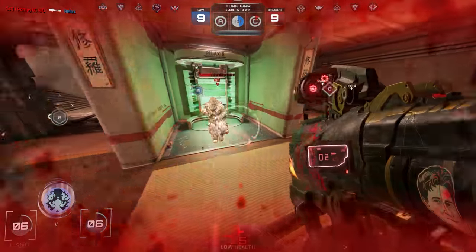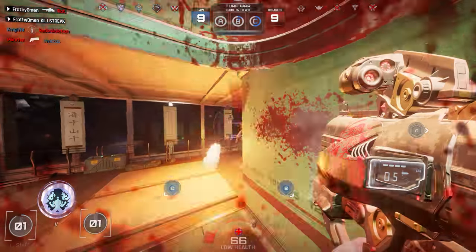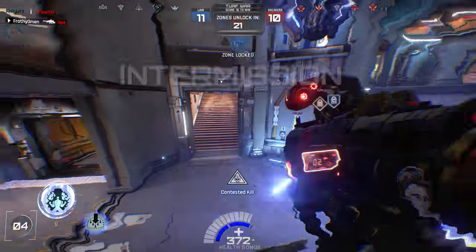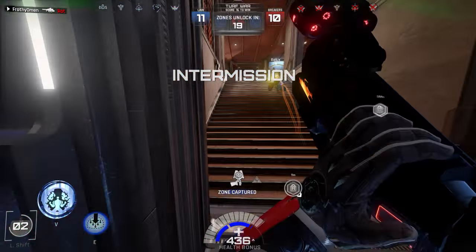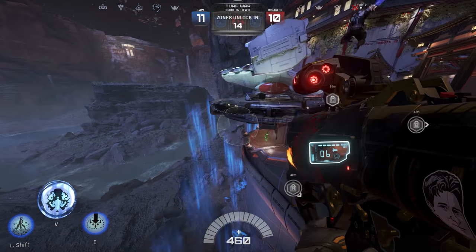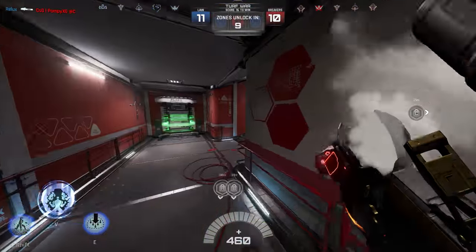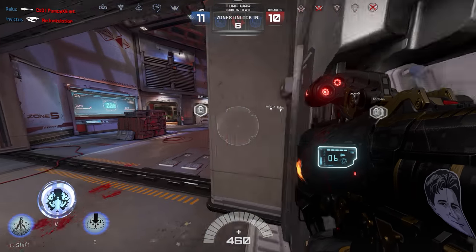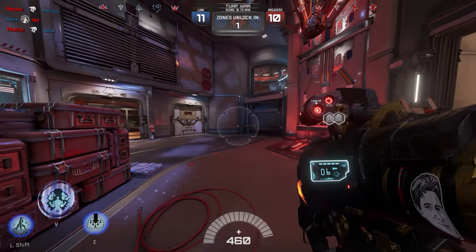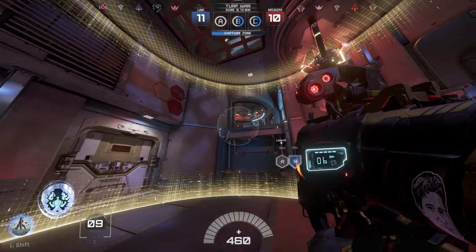Rocket jumping out of spawn pretty much every single time is often a good idea in Lawbreakers because you have spawn protection for the first couple of seconds after leaving your spawn room for the first time on any given respawn. So don't be afraid of hurting yourself because you're going to heal that health right back almost instantaneously — you're not going to have any lasting negative effects from it, and you're going to get free speed. If you're really quick, you can fit two rocket jumps in out of any spawn and you will not take any lasting self-damage from it. You will heal it all off instantaneously and get a lot of speed.